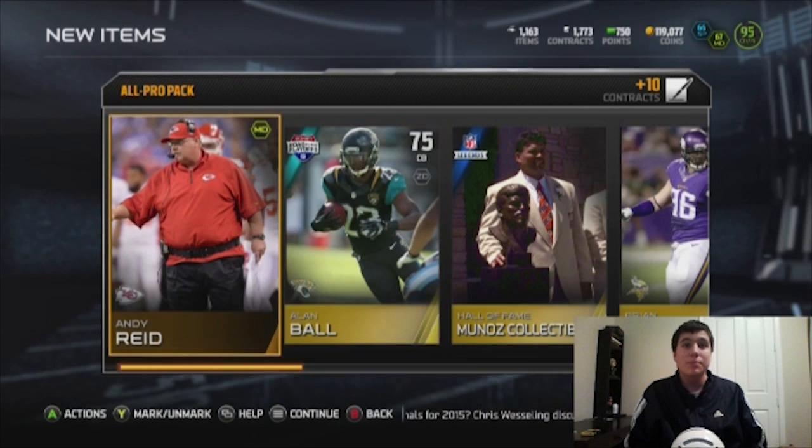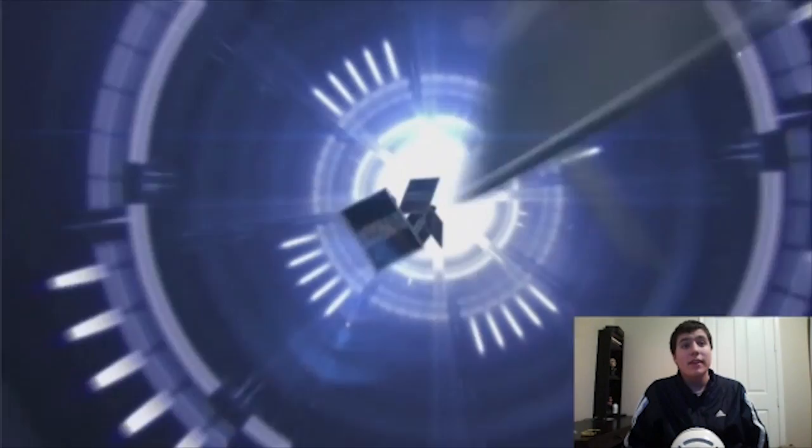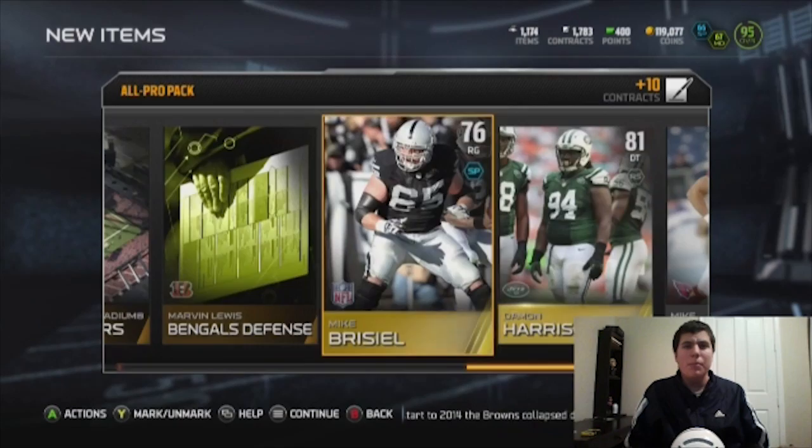Let me know if you've been getting anything out of these packs - I think we have two more left. Come on, let's get at least one elite pull. I'm sorry for the lack of pack openings lately, I've just been really busy. We're going from the back this time - we get a Damon Harrison, a Mike Bristol, a Bengals defense, a Buccaneers stadium, and a Calvin Johnson collectible that used to go for a lot but it's not really going for anything now.